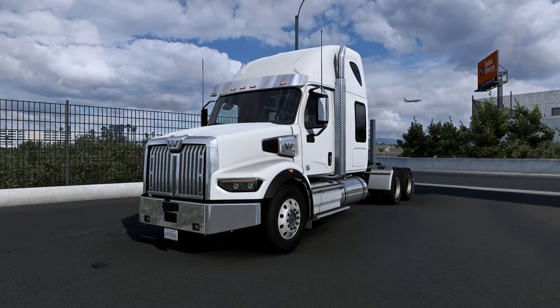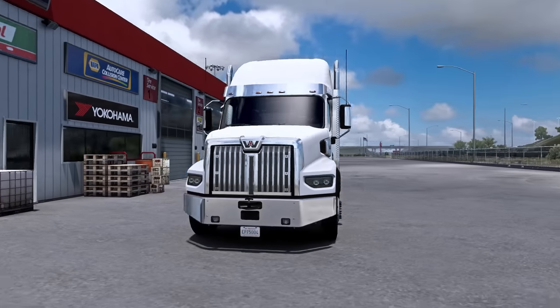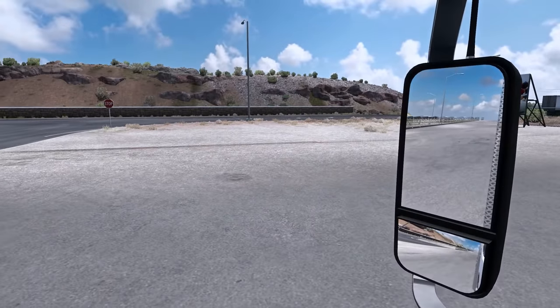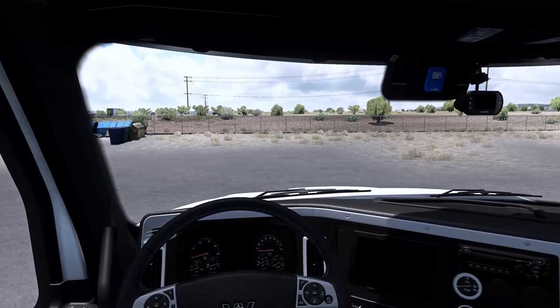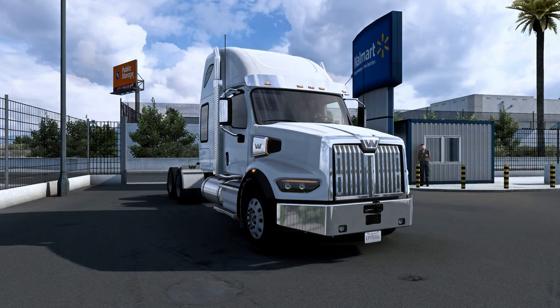Hello everybody! Welcome back to American Truck Simulator once again. Today we're doing a night drive with the new beta 1.40. I did fix some things with a skybox. This is what it looks like during the day — all I had to do is basically make some adjustments to the exposure settings on my NVIDIA overlay to get the sky back to normal. So here we are in Las Vegas, it is about 6 o'clock PM. Let's go ahead and get started.